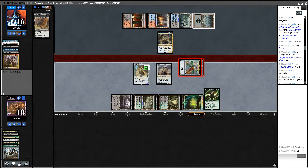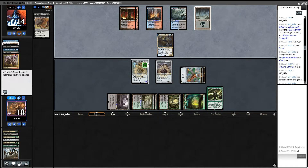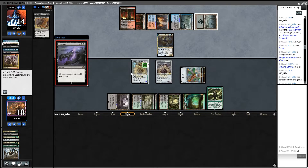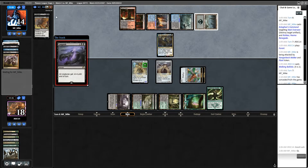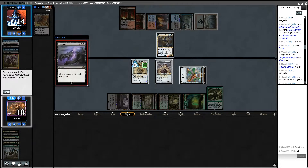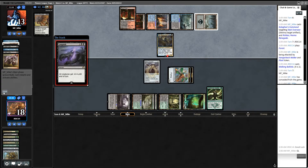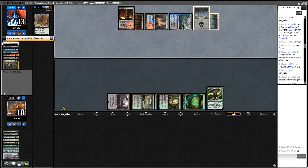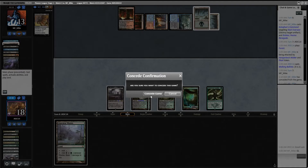Oh I'm dumb — if they Languish now they lose their Scarab God as well, but it's only temporary because it'll go back to them at the end of the turn. So this isn't worth it — yeah, it's super not worth the trade. I'm dumb — they're just going to get back the Scarab God at the end of the turn. Yeah, that's game. We just can't beat Scarab God.